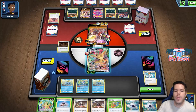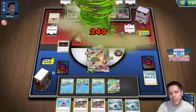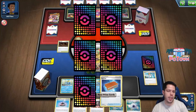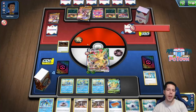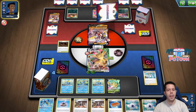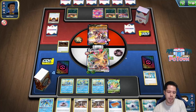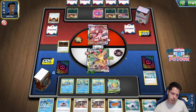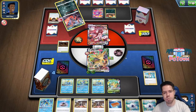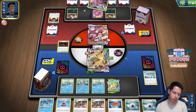I even get the Tool Jammer, which is fantastic. We're in a fairly, fairly good spot. The only thing that could go wrong is if I don't find another Grass to attach to the follow-up Leafeon VMAX, because right now I took two prizes, they attack me, then I take another two prizes, and then this Leafeon VMAX would need the Grass — that's the key missing component at the moment.